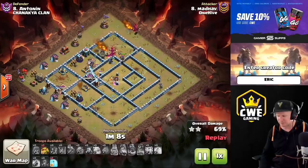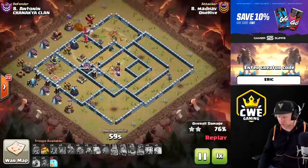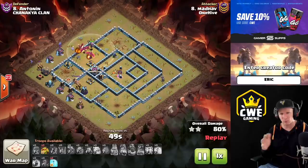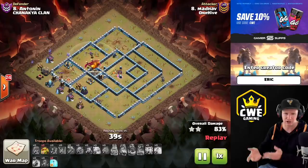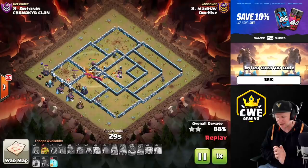A beautiful attack here from Madov coming in with dragons. He used his Royal Champion to take out an inferno and one air defense. His queen got a couple perimeter archer towers and another air defense. His king took a little hole in the wall and took out another one. A lot of people are going to throw air defenses way wide on the base to try to get those air defenses away from more important defenses like scatter shots, so people can't have a hound anchor onto an air defense and have the scatter shot waste its shots.